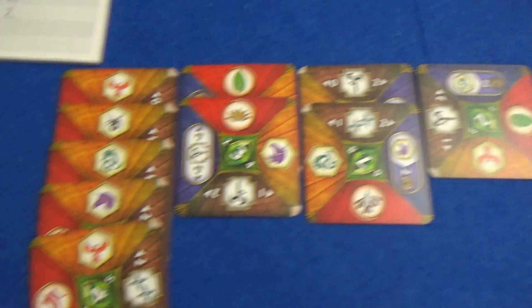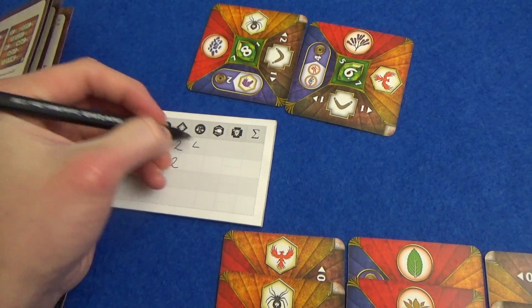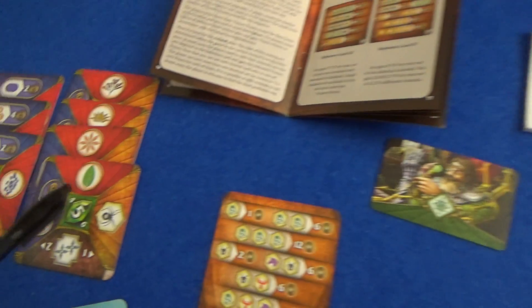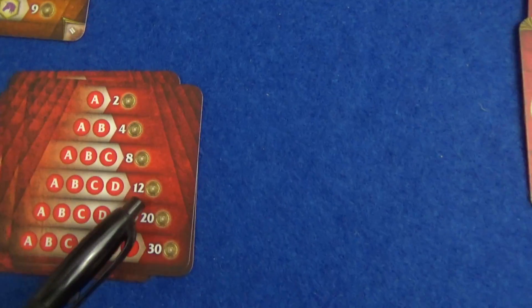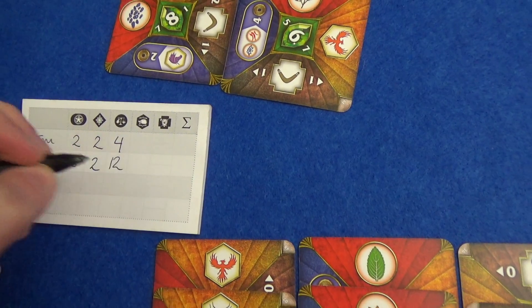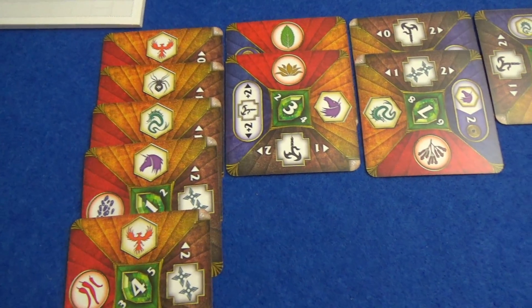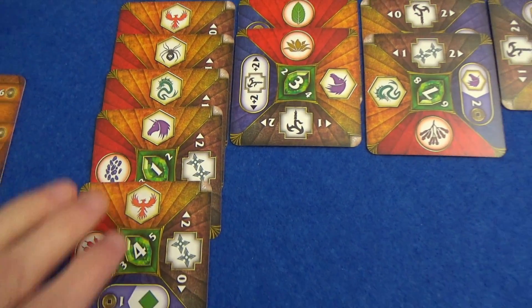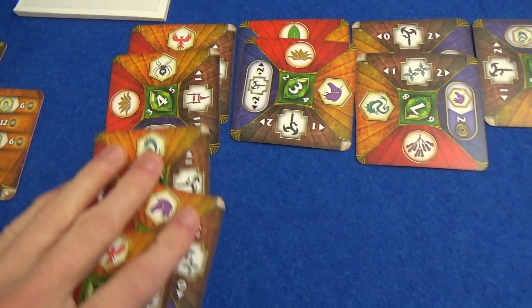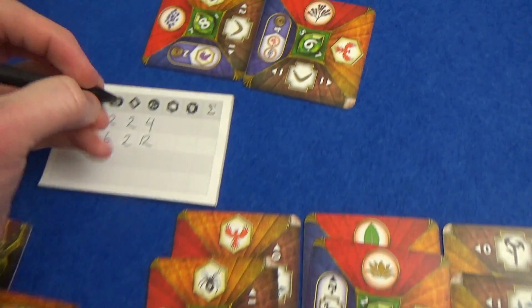Then we come to spices — I have two different spices, and we can see on the reference sheet that's worth four points. Marty got four different spices, which is worth 12 points. Animals now — this is where you get to break them down into your own personal groups. I think the best I can do is these two groups, which would get me nine and six — that's 15 points.